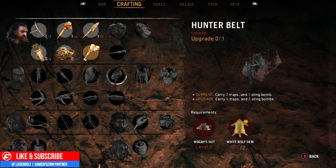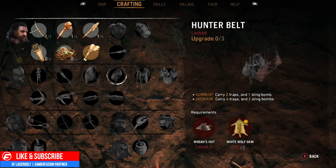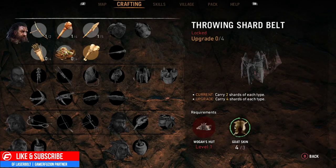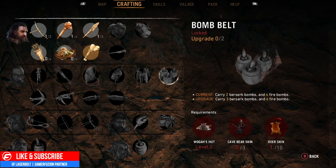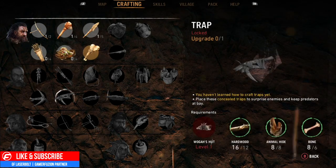If I'm trying to craft the Hunter Belt, I'm going to need a Wolf Hunt and a White Wolf Skin. So it's very specific — even though you hunt wolves in general, it specifically says you need White Wolf Skin. The question is, how do you know where to find this stuff and what exactly you need to do to get it?